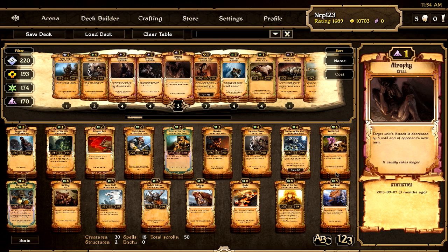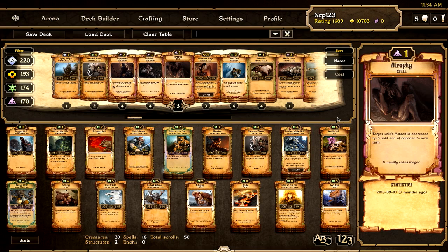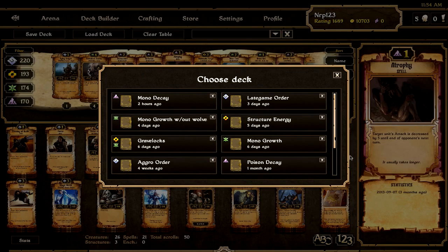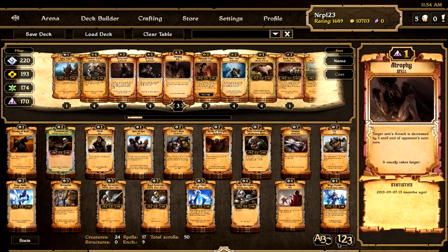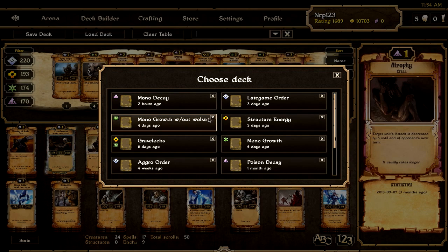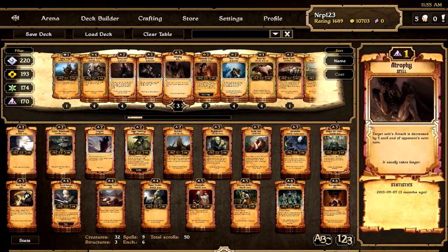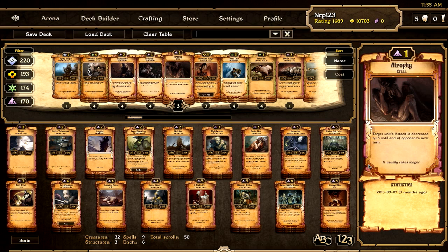The deck I use most often for ranked is my mana growth deck. This isn't like a deck guide video or anything, so you can just pause the video if you want to copy it. Here's my order deck, and there's an aggro order deck — exact copy of an aggro order deck — Blinky Maid. My decay deck. And my energy deck.